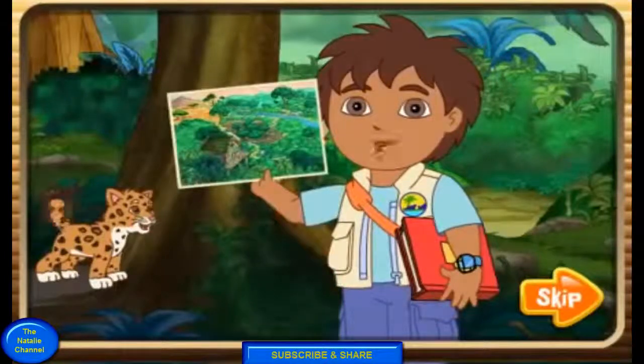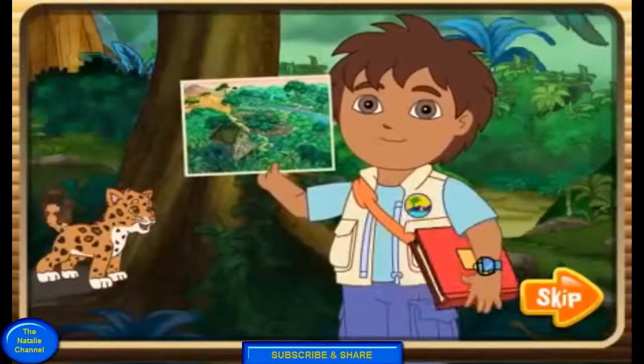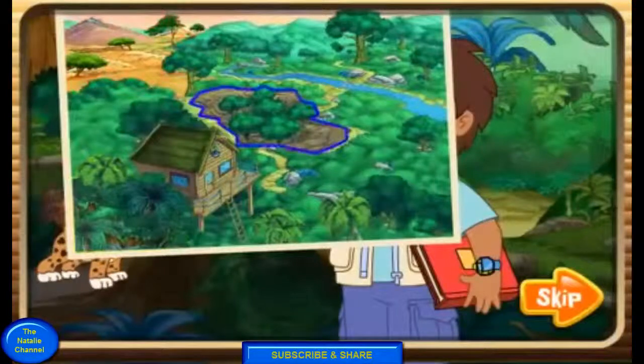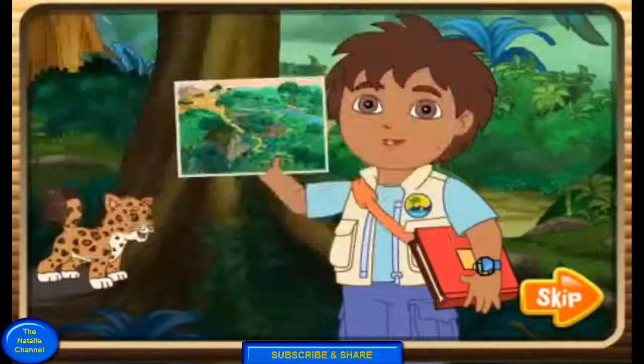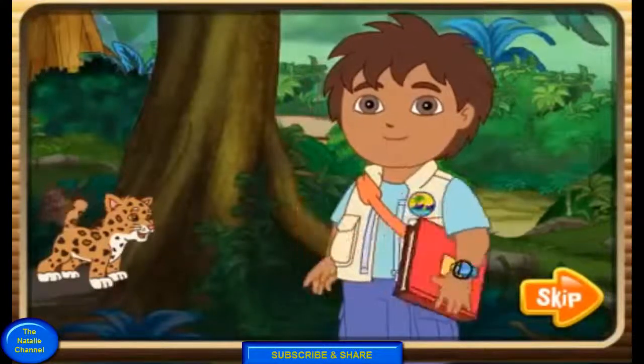Here's a map of Africa I found on my field journal. It shows all of the places where animals need our help. First, we need to help the animals in the savannah, jungle, and the swamp. Then, we can go back to the African Rescue Outpost and take pictures of our animal friends in the wild, or make great pictures of our rescues in our animal photo album. Let's go!